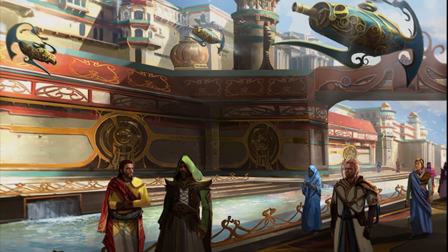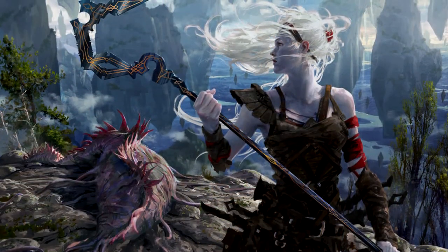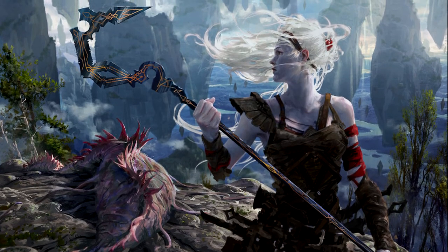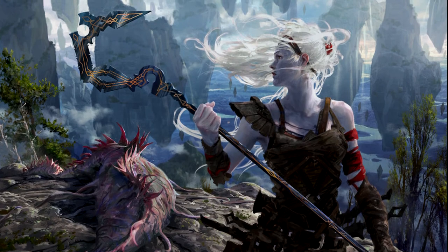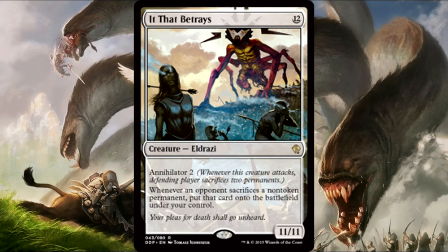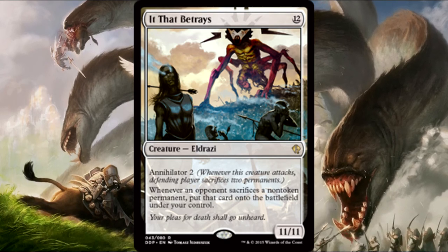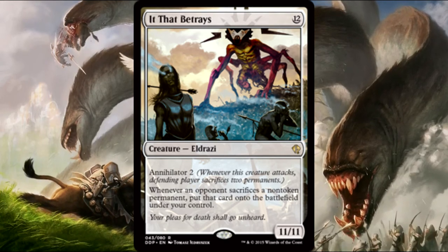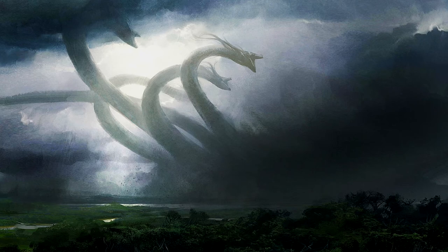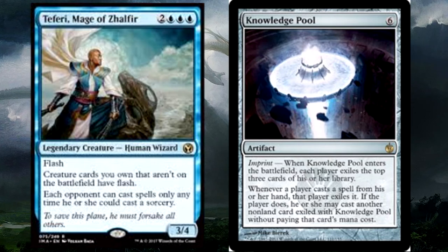For win cons, a lot of it is stealing opponents' stuff, copying their stuff, or Eldrazi. We have a lot of Eldrazi in the deck — Annihilator really does a lot of work and could almost be included with targeted removal. We also have a card that lets you gain control of permanents whenever an opponent sacrifices one, which is especially good with Annihilator triggers.